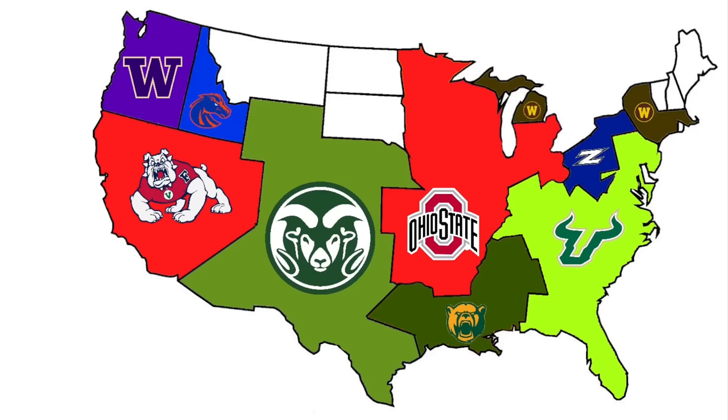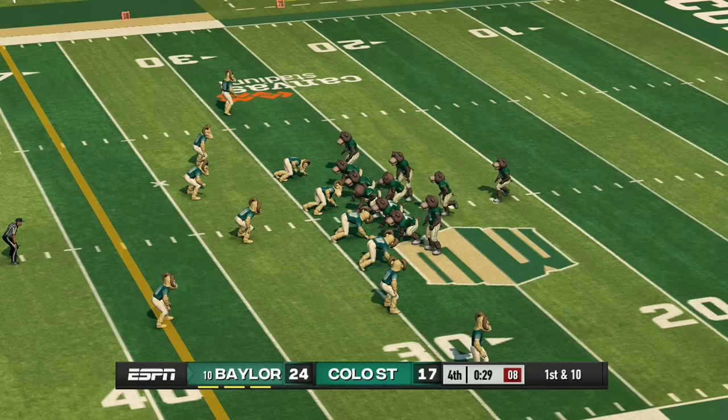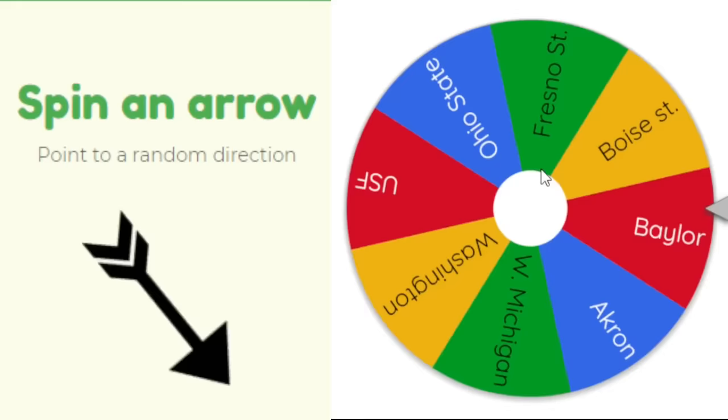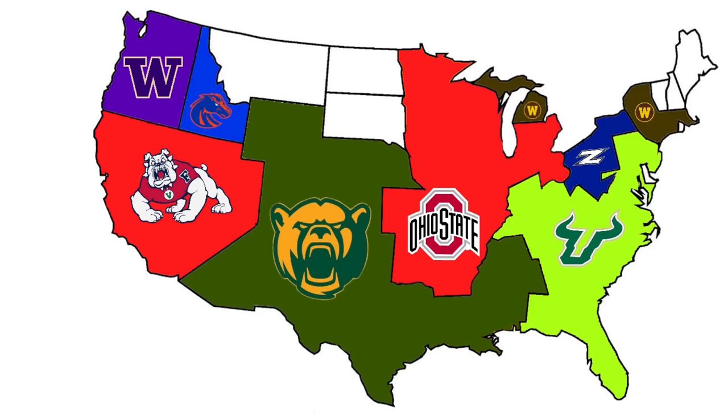Akron has nobody straight north so we spin. Baylor heads west to face Colorado State. Baylor holds on in the end 24 to 17, picking up a massive piece of land — they now appear to own the biggest piece of land out of anyone. Eight teams remain.